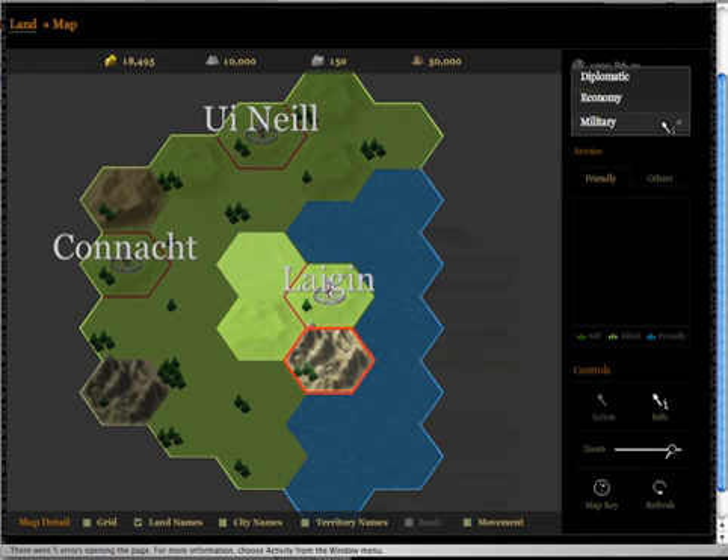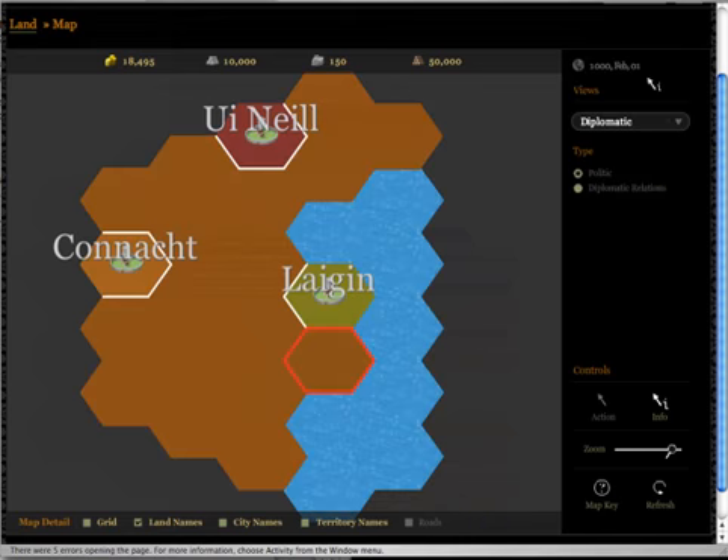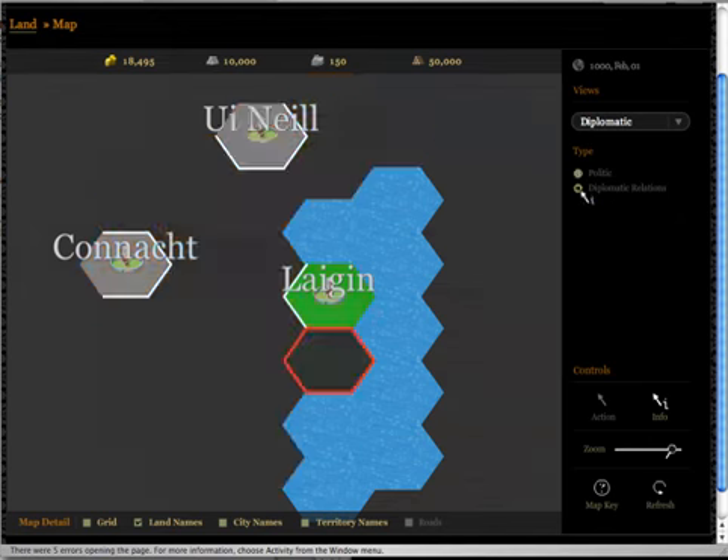I have three different views, the same as in the game. I have the diplomatic view, which shows me the three lands I see. One of them is mine. The diplomatic relations map shows nothing because the other lands are neutral and the other territories have no political entities to control them.